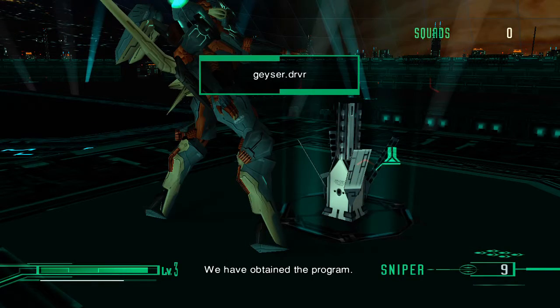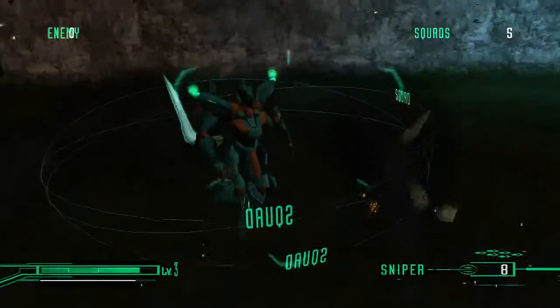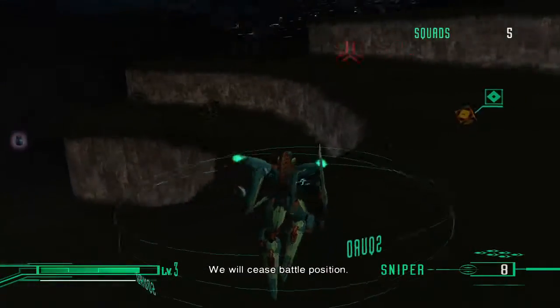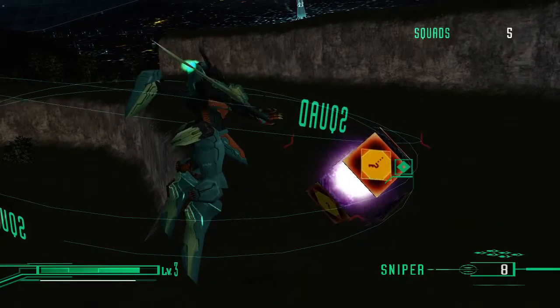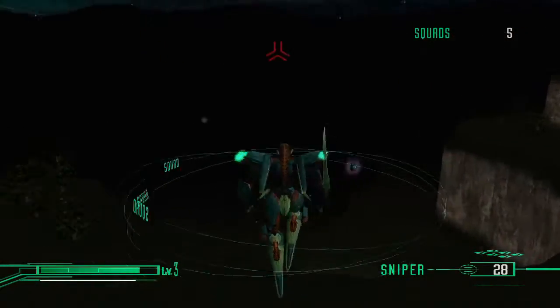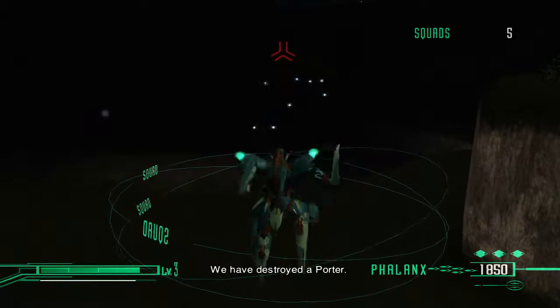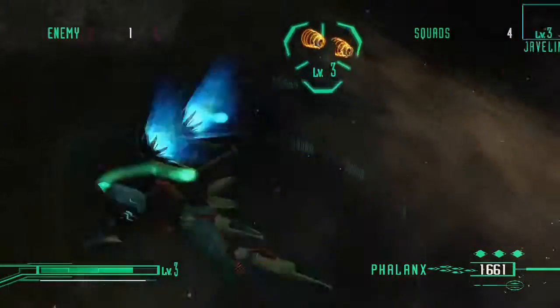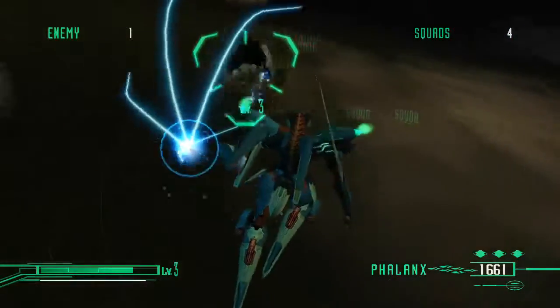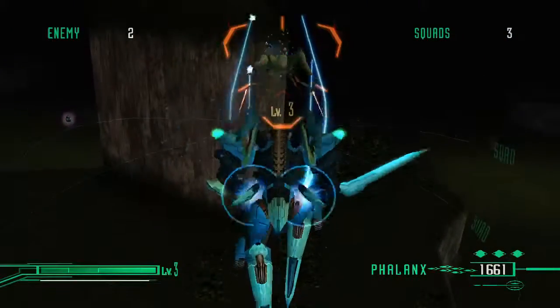Let me get these passcodes. We behold battle position. We have shot down the enemy. We have obtained the passcode. Alright, now where am I shooting now? Okay, there's a green thing over here. We have obtained the program.